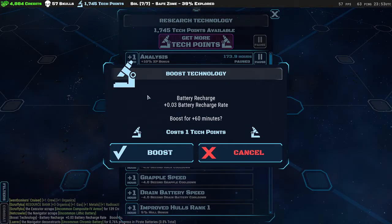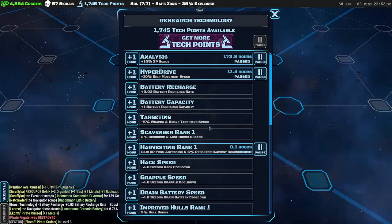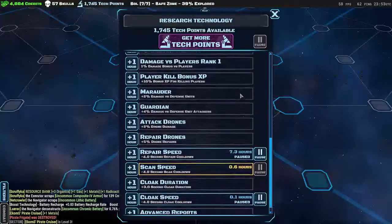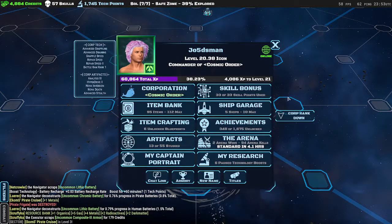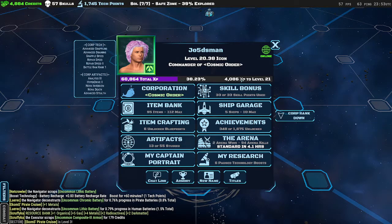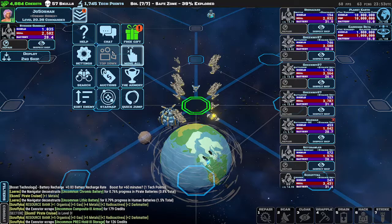Research: you get research by buying it. For example, I can spend one tech point to get one hour worth of boosting my battery recharge rate, making my battery recharge faster. You can pause them too — they're just little passive buffs.